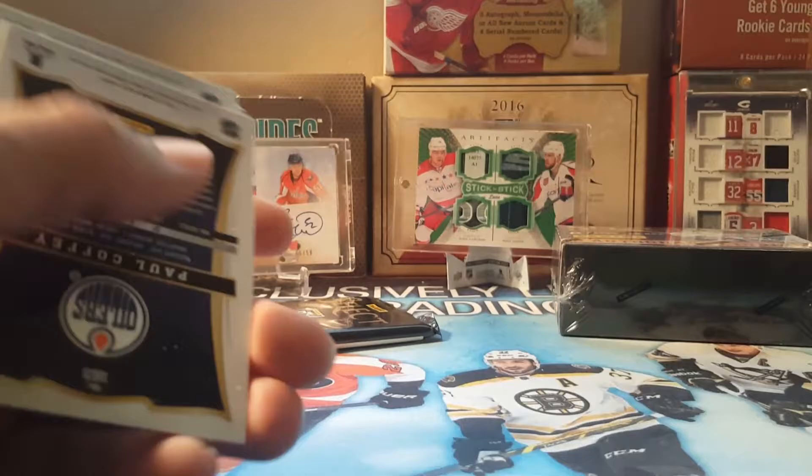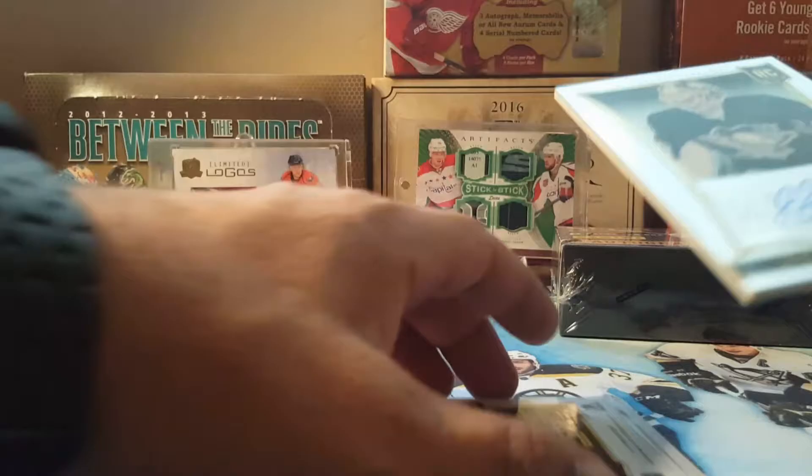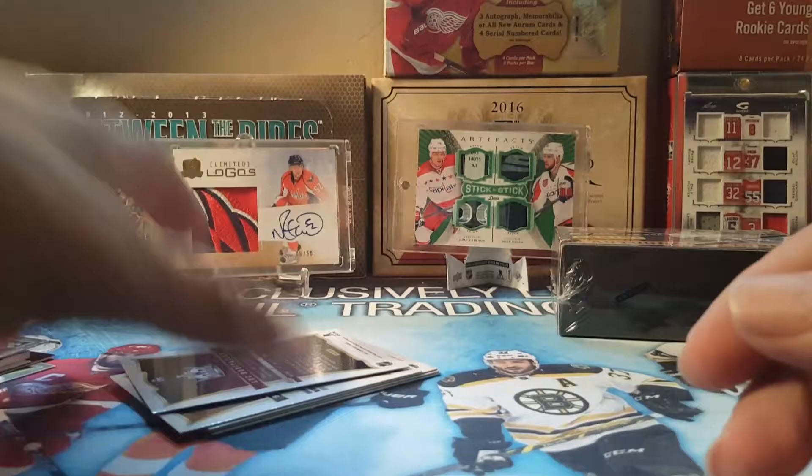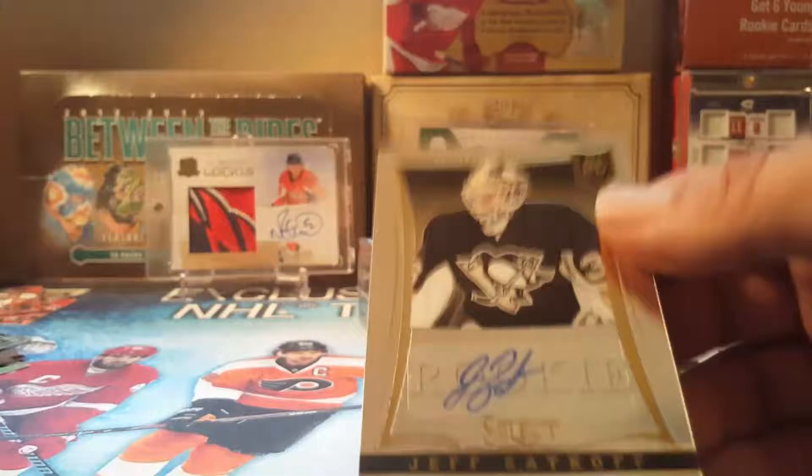These last two cards feel pretty thick. Jack, do you remember what thick cards we get out of Select? Autos! But that's why it was thick — it was faking us out. My thick one is just a rookie — Chad Rudeau. Who cares? Sorry, I don't mean to say who cares. But we've got another auto — a rookie auto, Zach Koff. He plays for the Penguins, right? Good job, Jack.